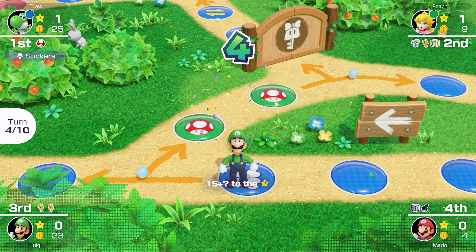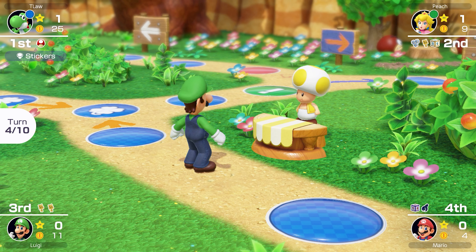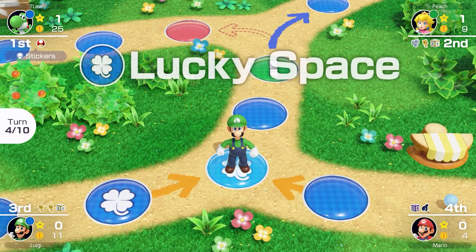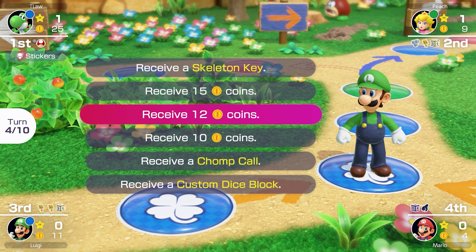A bit of a slow start for Luigi — not a great roll. Finally he goes straight and gets a custom dice from the item shop. A little bit of a shame; he could have had the triple skeleton key dream but he blew it. He gets a lucky space as well — definitely hoping for coins. He does not need another item. 15 coins would be huge. 10 coins is pretty good too. How does Mario only have four coins? He's definitely going back to his old ways.